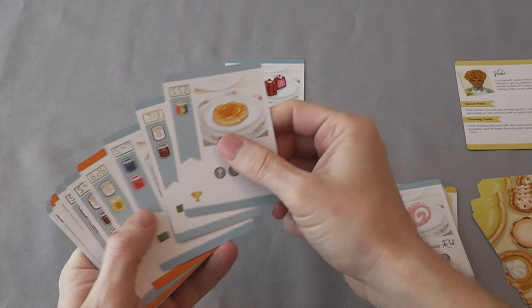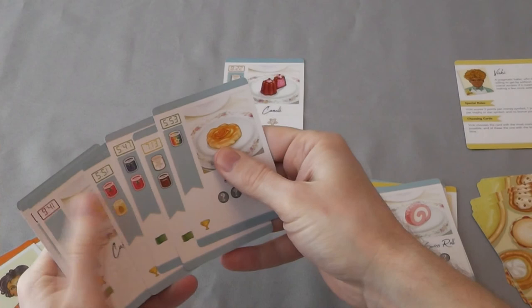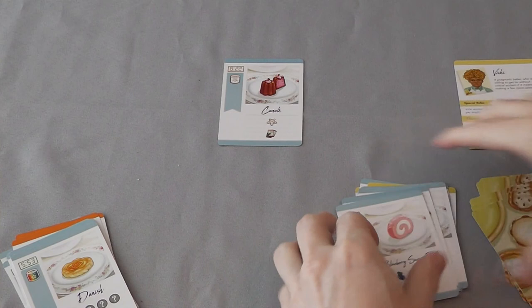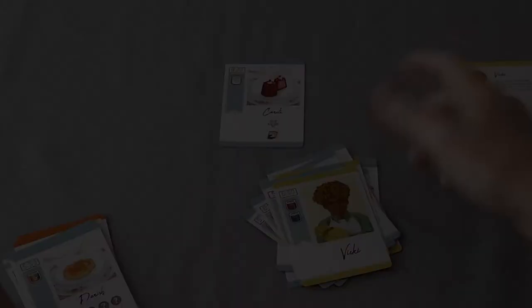That's the end of the game, so now we count up points. I've got 12, plus whichever of those is the lowest. The lowest is stars — I've only got two stars — so that's an extra four points. So I'm up to 16 points. Then we go with Vicky. Remember that money symbols are worth three for her, everything else is worth one. She gets to 15. I win by one point. Huzzah!